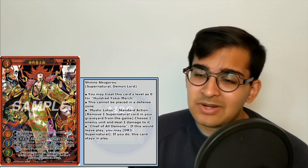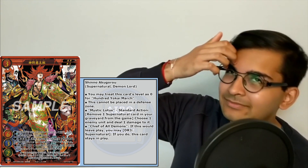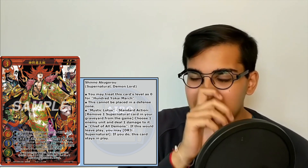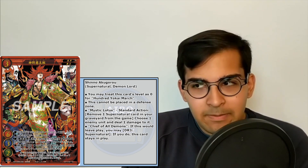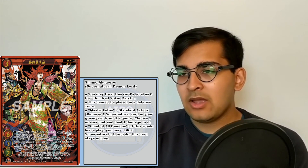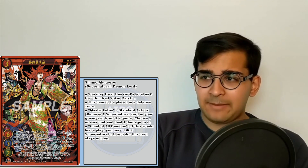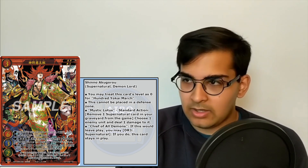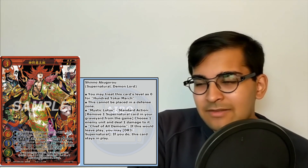Chief of All Demons: if this would leave play you may DR3 Supernatural — if you do, this card stays in play. DR3 is not a bad cost for that effect, but unless you're hyper-building around supernatural, it's probably going to trigger once or twice. If you are hyper-building supernatural and playing this in Dreadnought, you're going to do this three times at best, leaving only two DRs for other things you want over the game. So more likely you get to save this once or twice.